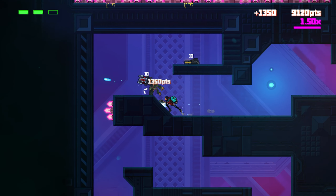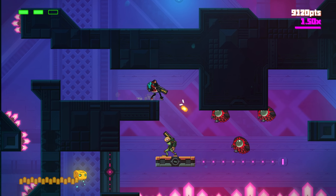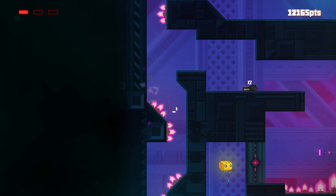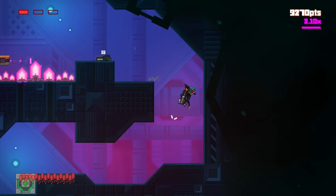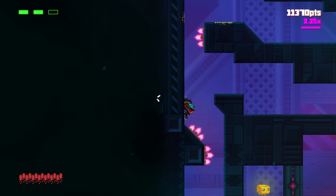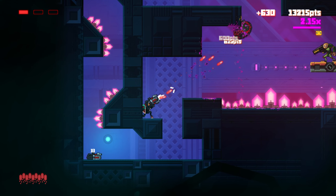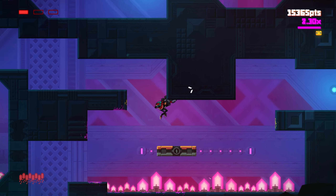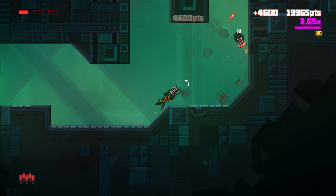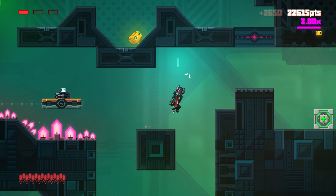Se coge al R1. No sé si debería saberlo del tutorial. Pero ahora sí está más guay esto. Venid a por mí. Acabo de tirar el arma sin querer. Son horribles los controles. ¡Que he cogido un arma! Vamos a ir a por ahí. Disparamos con el arma teledirigida y que se encargue del resto. Está muy chulo. Lo único que hace que no disfrute tanto es los controles, porque el juego me parece bastante entretenido.